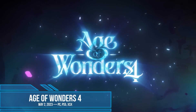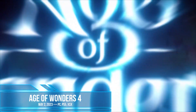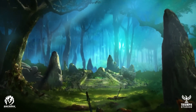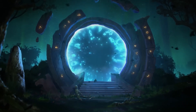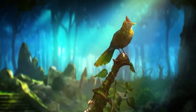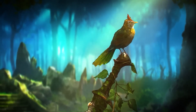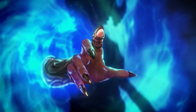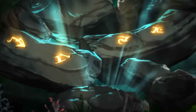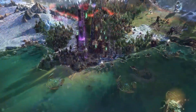Age of Wonders 4 is the next installment of a turn-based strategy series. Like its predecessors, and unlike the futuristic Age of Wonders Planet Fall, the game is set in a fantasy universe. In addition to the traditional campaign, Age of Wonders 4 allows players to create their own stories, made possible thanks to the very powerful Kingdom creator. It allows you to determine things such as the climate of your future lands, their inhabitants, culture, social traits, and magical powers.